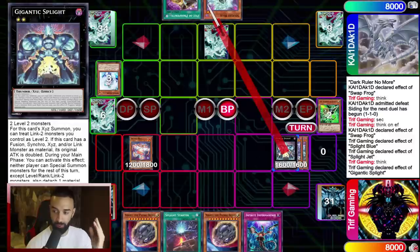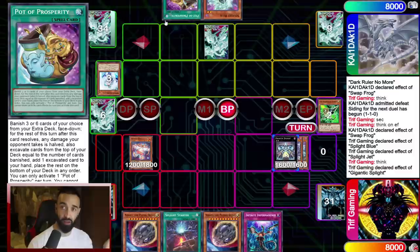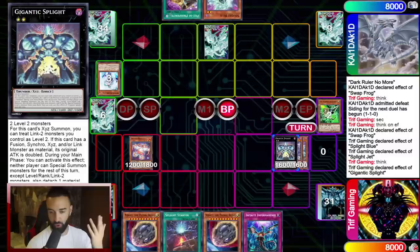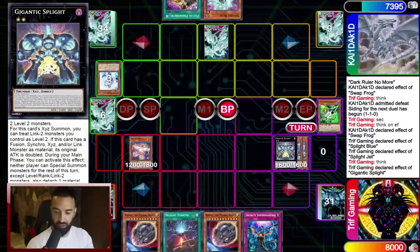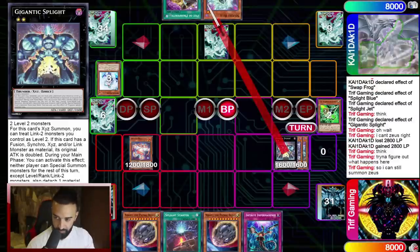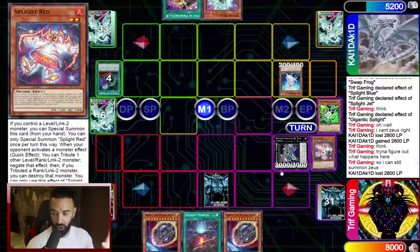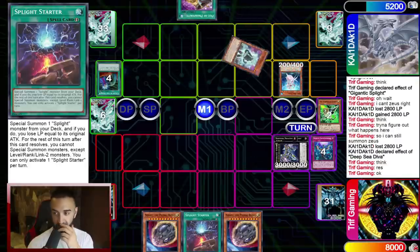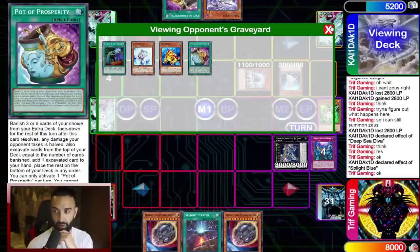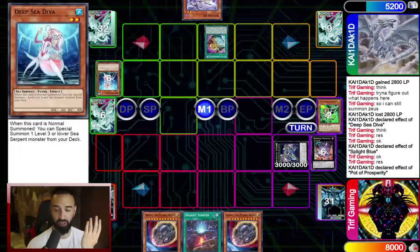I go into Gigantic Splight and use its effect specifically to bait a hand trap — there's no way this player just passes; he's playing Splight with 15 hand traps. I bait one and climb into Zeus, because Gigantic Splight's restriction is part of the effect, not a cost. If the effect doesn't resolve through Valer, I'm still allowed to summon Zeus. I attack for 2800, climb into Zeus, clear the board, Call By is gone. I activate Splight Starter as follow-up — I saved it knowing Zeus would do work on my opponent's turn.